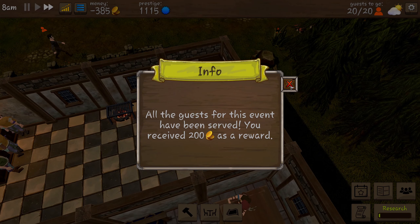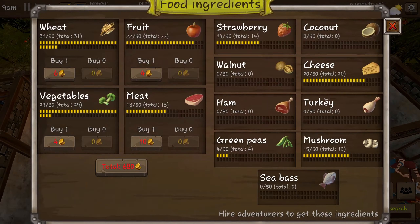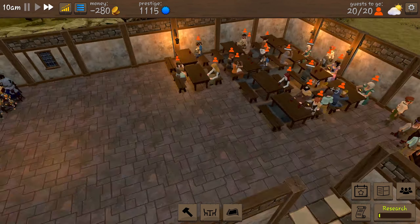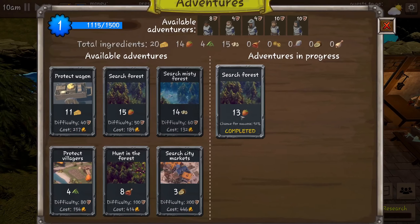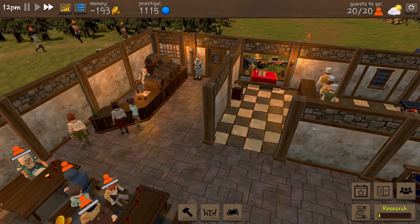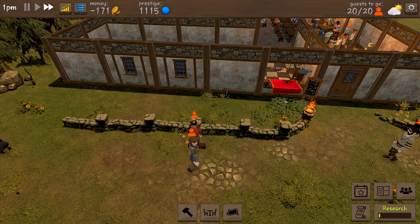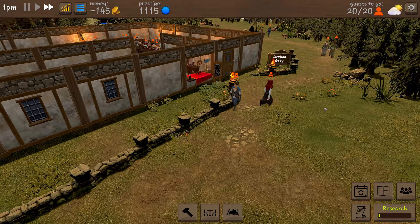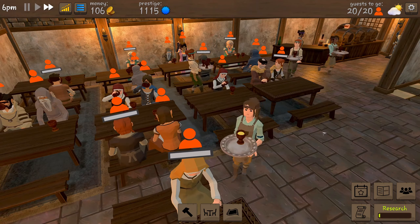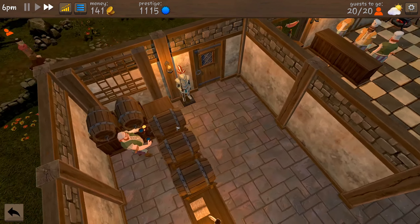All the guests for this event have been saved — we get 200 coins as a reward, so we're only at minus 300 now. We're gonna need meat fairly soon too. Our chefs are all looking a little bit bored. Our adventurers have a completed one but it was a failure — better luck next time. Money is coming back fairly quickly. Our tables are not full — we could do with more people. This event only holds 20 people but we do need the money.